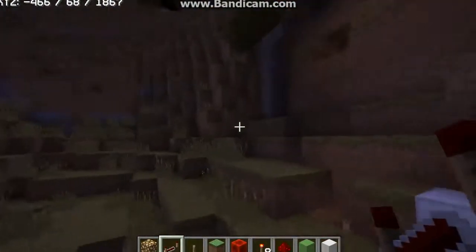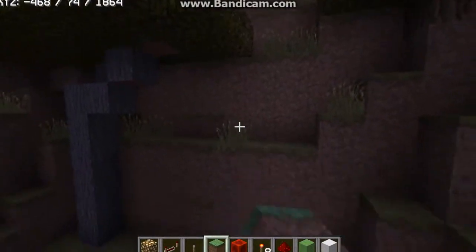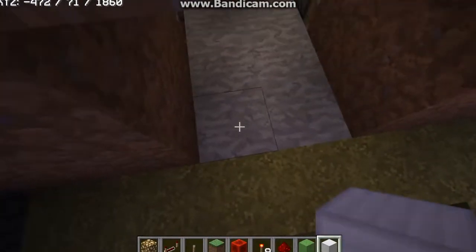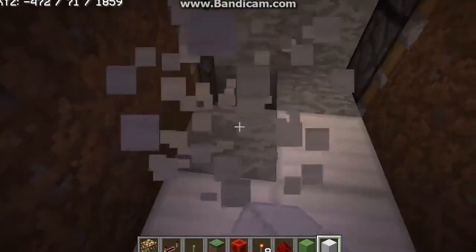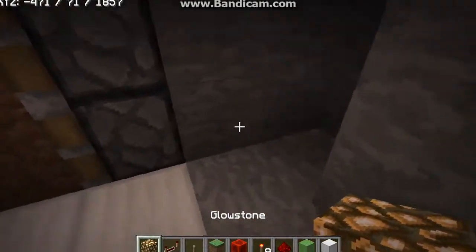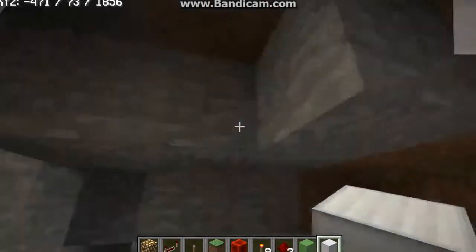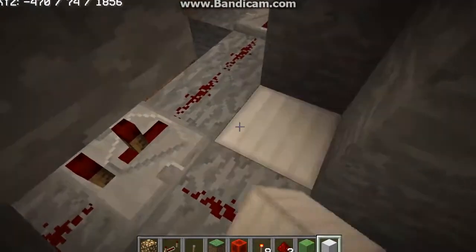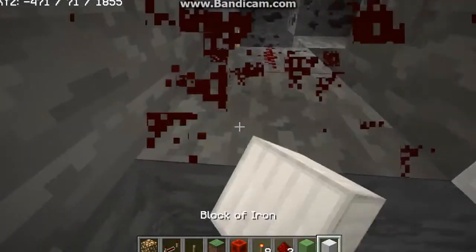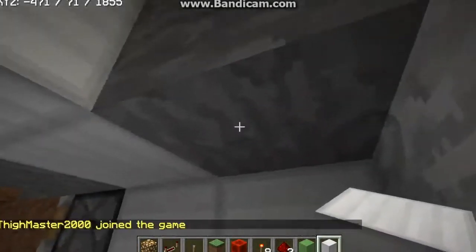Now let's close this up. I'm gonna need to slap down some glowstone. This is the part where I need to be careful — there is redstone. There we go. We've got the main door set up.